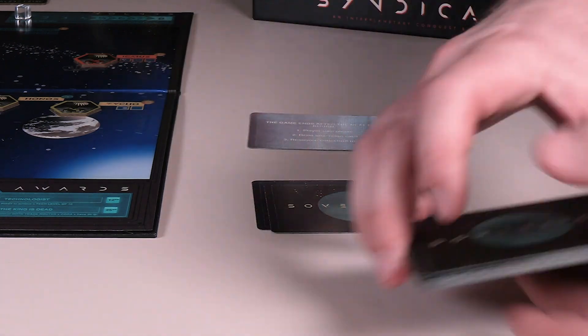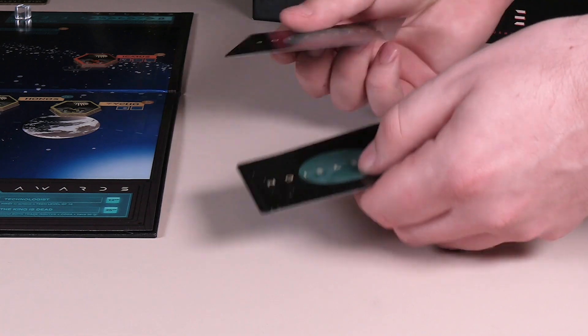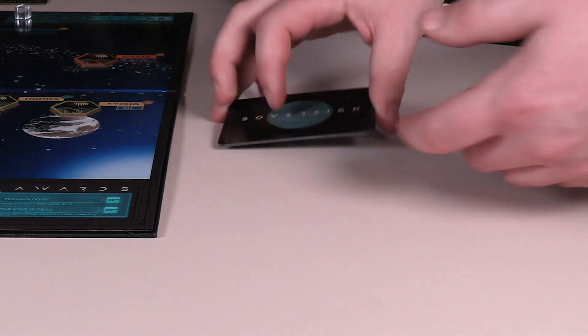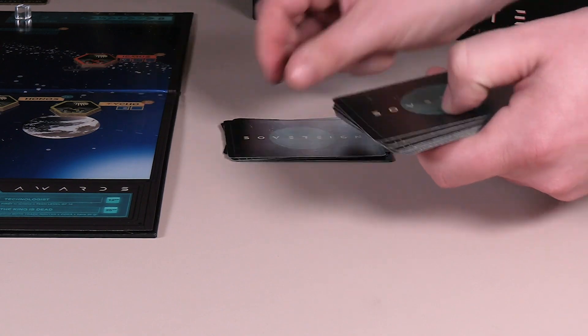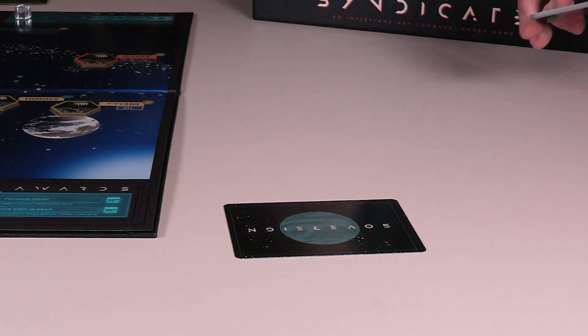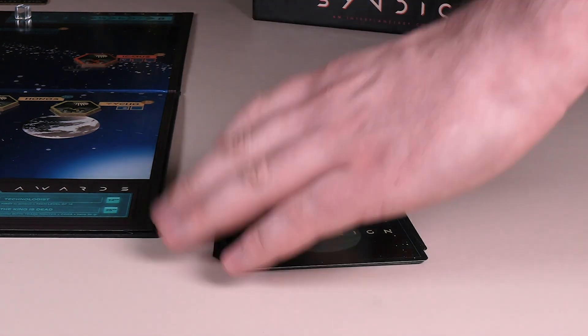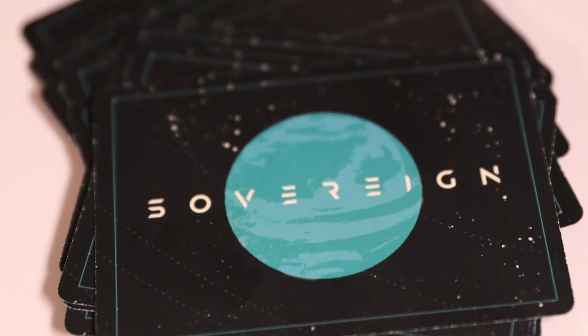Draw two sovereign cards and shuffle together with the face-down beginning of the end card. Draw four more sovereign cards and place on top of the first three cards. Finally, draw one more sovereign card and place at the bottom of the new deck. Put the leftover sovereign cards back in the box and place the sovereign card deck in the corresponding placeholder on the board.